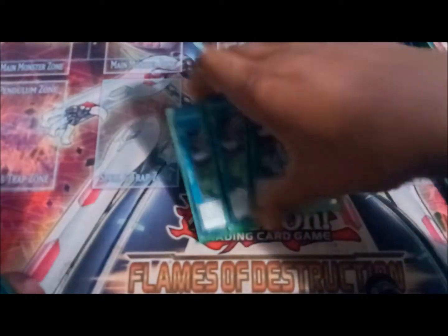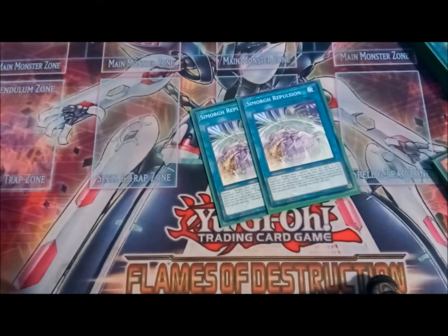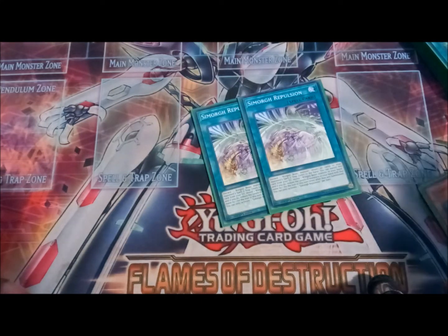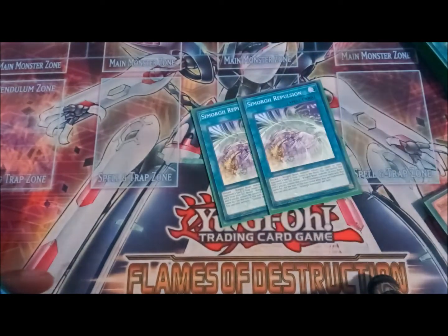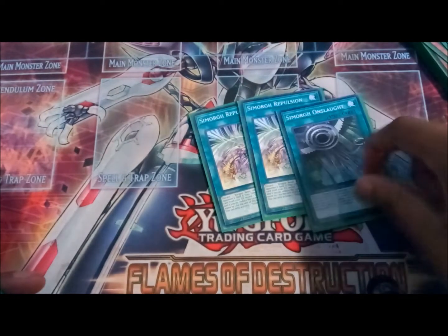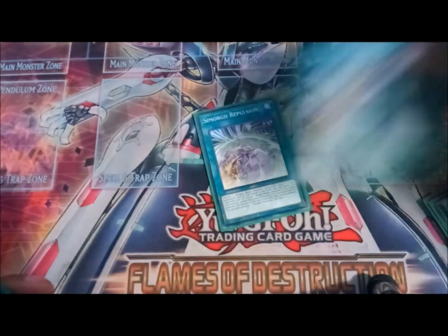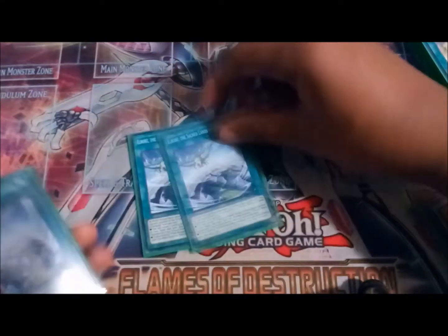Run two of this spell — it's like MST or Twin Twisters but better for this deck. You discard a winged beast and return all spells and traps from the spell and trap zones to the hand — not the field spell, just the spell and trap zones. This is very important because it makes all the little birds live for special summoning from the grave, and removes threats that would stop you from summoning. When it's in the grave, just like Onslaught, you can banish it to reduce the level of a winged beast by one. So with Apex Avian and two of these in the grave, it goes from level seven to level five — one tribute — or with the field spell, zero tributes and you normal summon it for free.